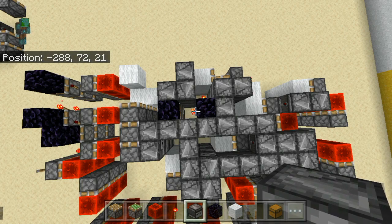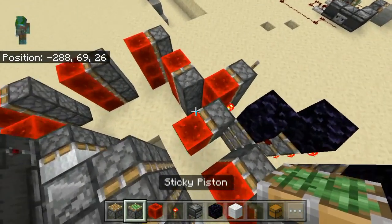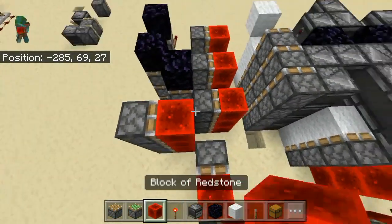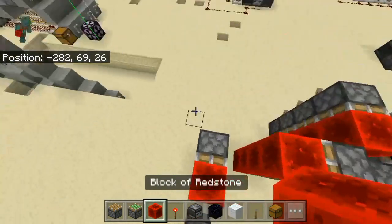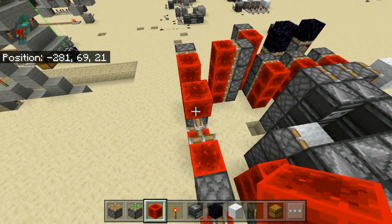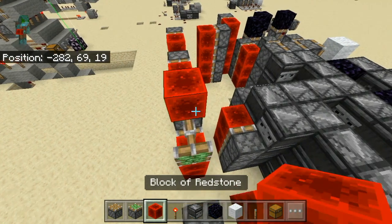Let's continue with our sticky pistons, because these are what I would do next. Place one here, then a redstone block, then one around the corner, and here, and then like this. You can see it and count it for yourself — it's directly next to each other with one block difference. It's not that hard to build these.